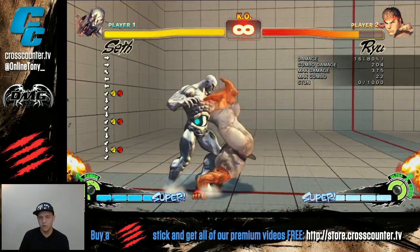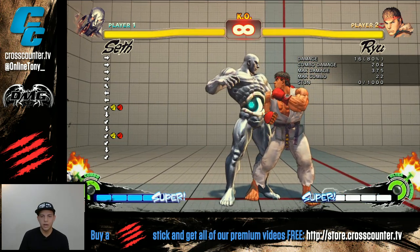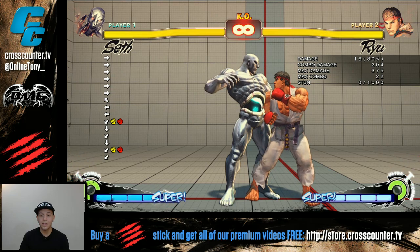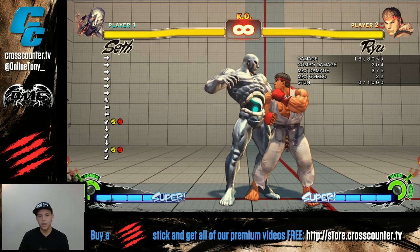From there, this eliminates all options. For instance, the opponent's best option to get out of my mix-up is EXTP. So I'm gonna give an example — after a light short, I'm gonna do my EXTP.